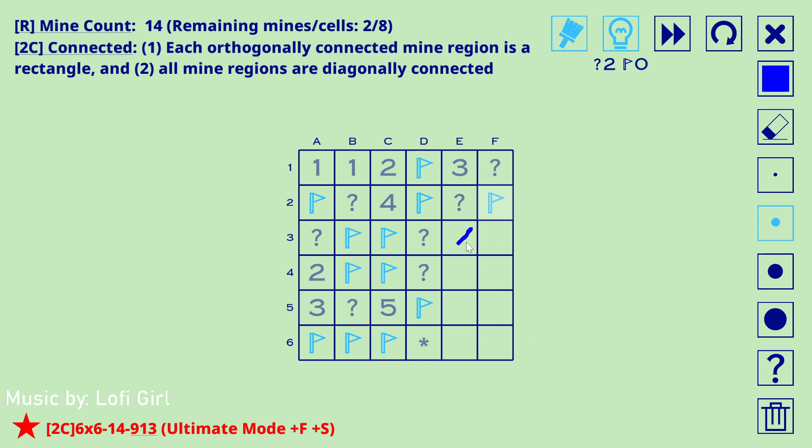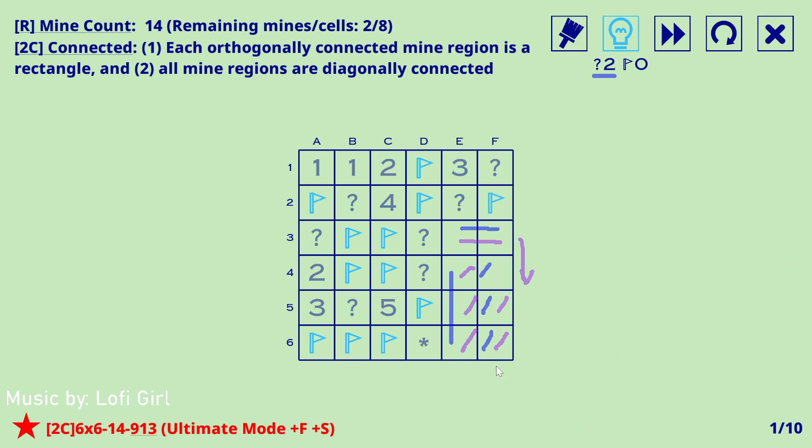There is exactly one mine in here — if there were none it would be isolated, and if there were two there'd be no rectangular region. Now we have two more possibilities: either there are some mines here or there are no mines here. In option one, a mine here and here would complete the two remaining mines meaning these are all empty. In option two, any mine over here can only ever reach this cell, and going further requires more mines. So in both cases these are both empty.